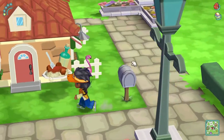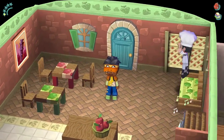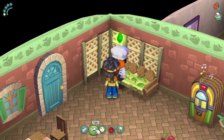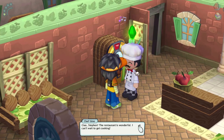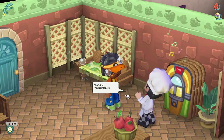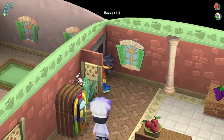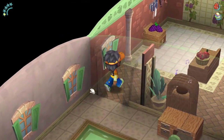I want to check inside the restaurant because I really kind of want some spaghetti right now. Let's go ahead and talk to him. Hey Gino, how's it going? 'Ciao Steven, the restaurant is wonderful, I can't wait to get the cooking going!' I really like his little jukebox in there.